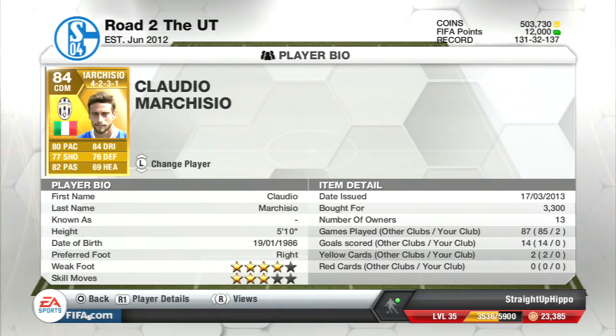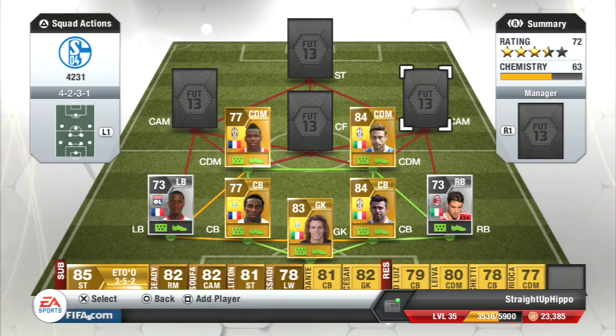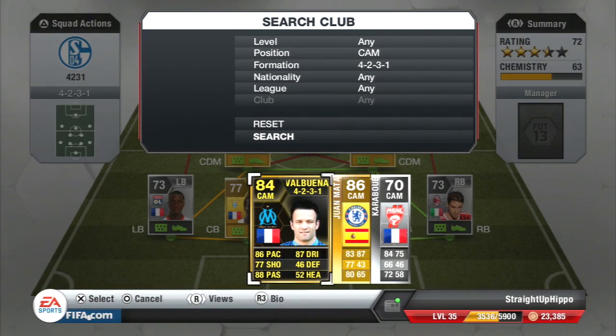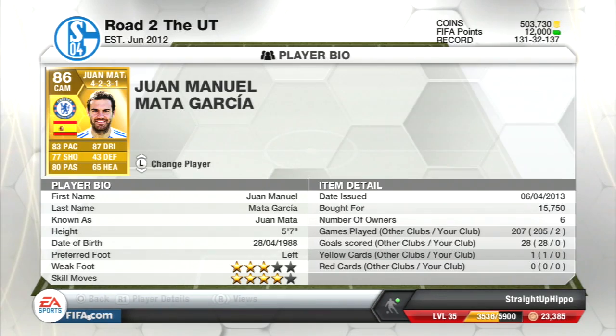The other CDM is Marquise, cost me 3,300 coins. He's got a 4-star weak foot and 3-star skill moves — another overused player. It's kind of made with the Juventus and Serie A team really, with a couple of unique players up front. That's Marquise sorted.